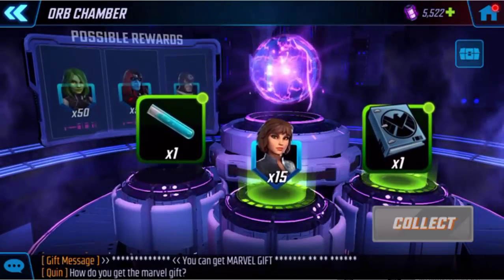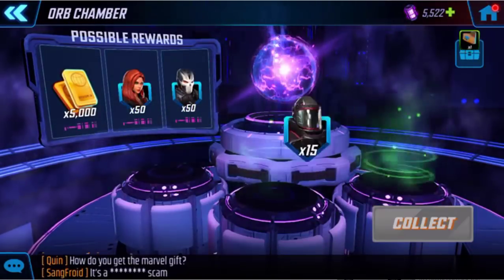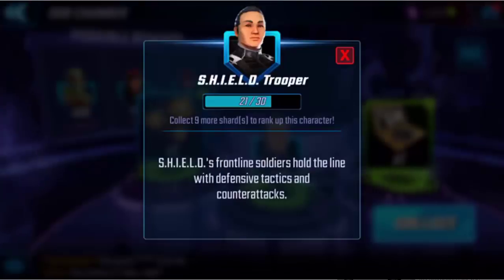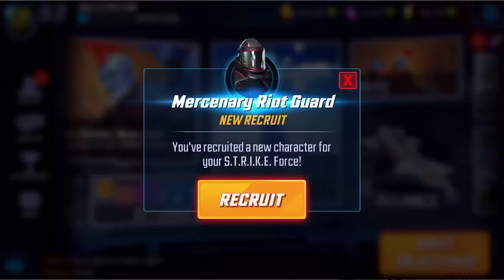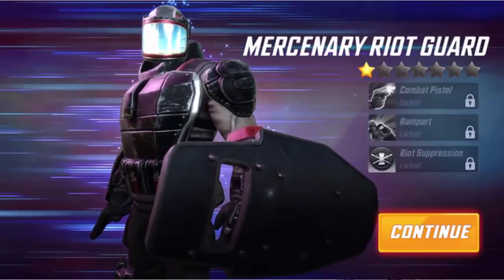Quake — nice, two decent pulls. Let's open again. I don't even know who that is. One more — let's see what I got. It's Shield Trooper. So two good ones, two bad ones. Mercenary Riot Guard was the other guy I pulled. I'll recruit them — good for the blitz, more bodies to throw at it.